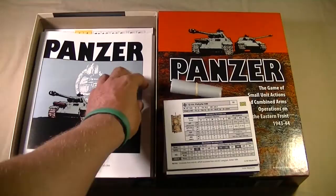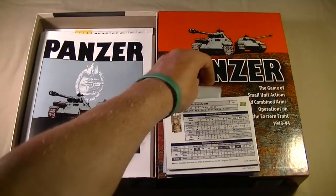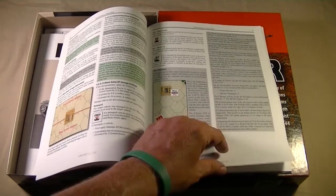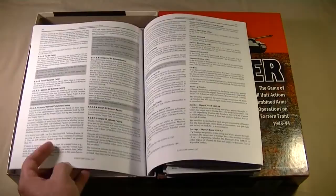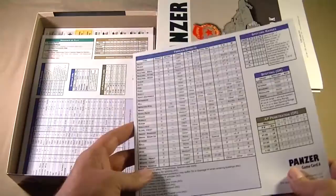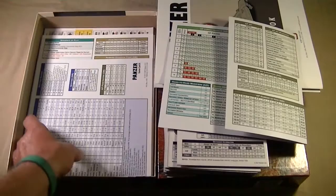We have the usual baggies from GMT so you can store all your counters. There are four ten-sided dice, because the series uses percentile dice. We also have the rulebook for Panzer, which is very lavishly illustrated. The basic rules take up about 18 pages, and there are loads of advanced rules as well as optional rules. Each player gets a game card with various terrain effects, combat results, fire modifiers, unit grade modifiers, hit numbers, and so forth.